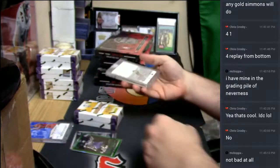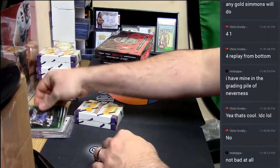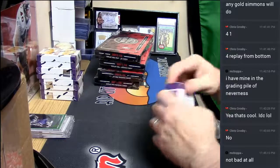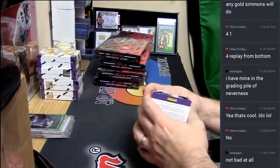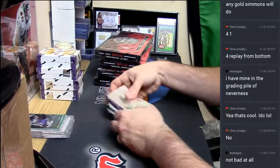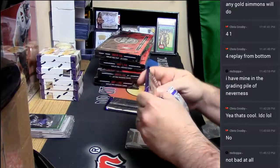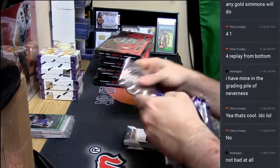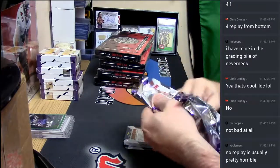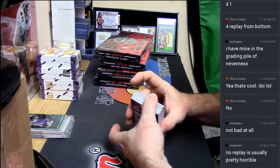Probably one of the better replay boxes I've ever opened — would anybody disagree with that? Two players that actually play: a Carl Anthony Towns auto, a Carl Anthony Towns rookie card, and Willie Cauley-Stein. That's not bad at all. Now we can just hope for an autograph in here.